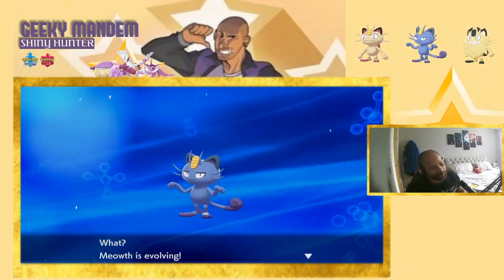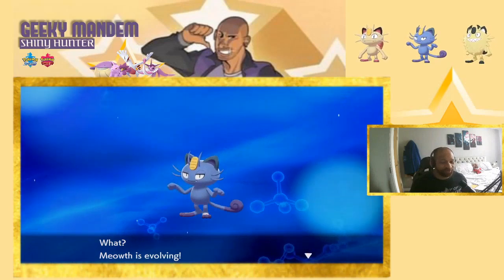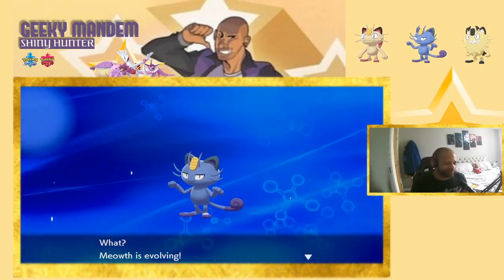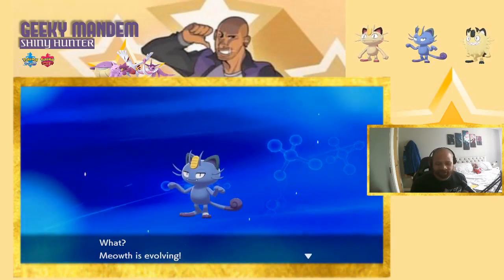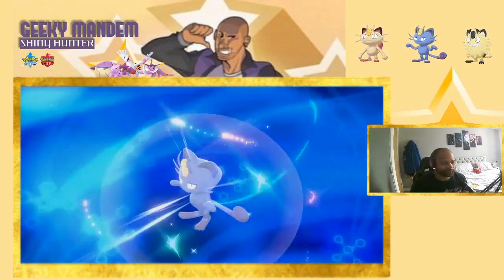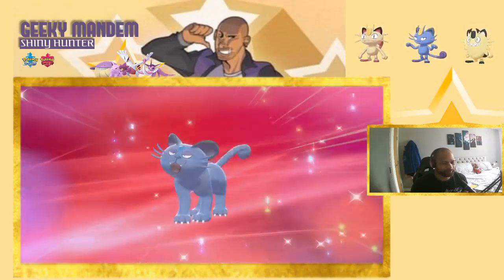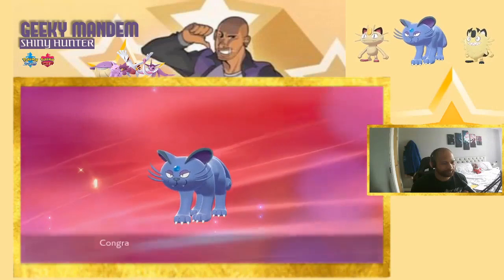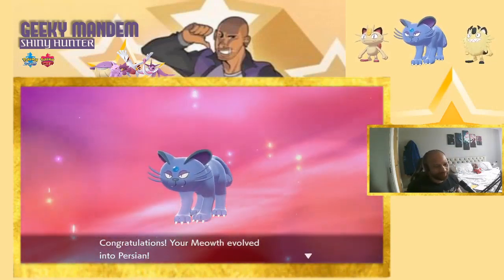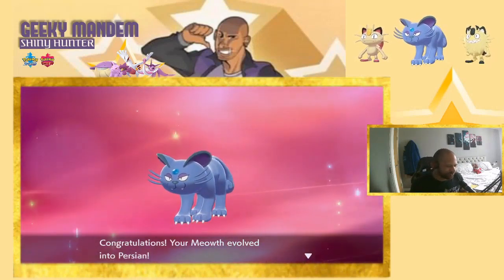Evolving the Alolan Meowth now. For those who don't know, to evolve Alolan Meowth you have to build a good friendship first, so we spent some time in camp cooking and playing with it. It's ready to go. There we go — it's evolved into Alolan Persian. I already love the look; the gem on the head makes me think of something psychic.